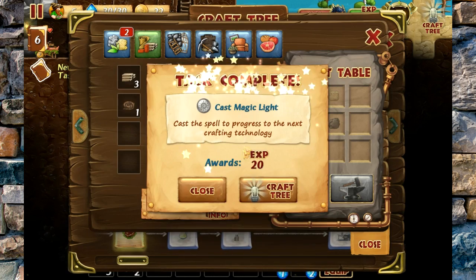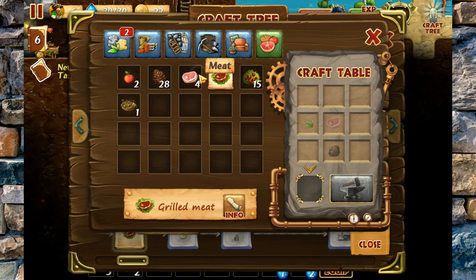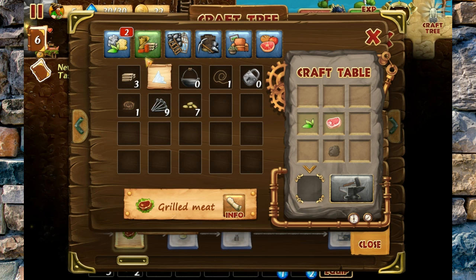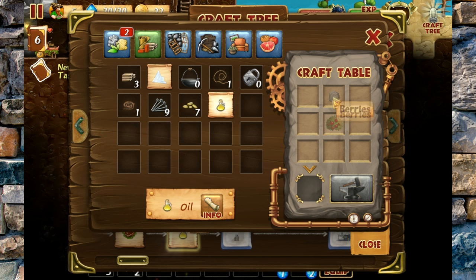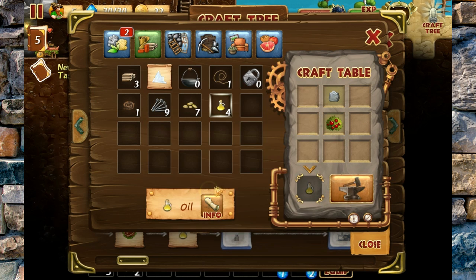Now we can craft glass, which looks like it's a function of sand and coal. We're not going to need glass just yet, but we are going to need it for some other stuff. Let's make some grilled meat — I'm a fan of steaks of all kinds. We'll also grab some coal. We can also make oil, which takes berries and stone, so let's make some oil.